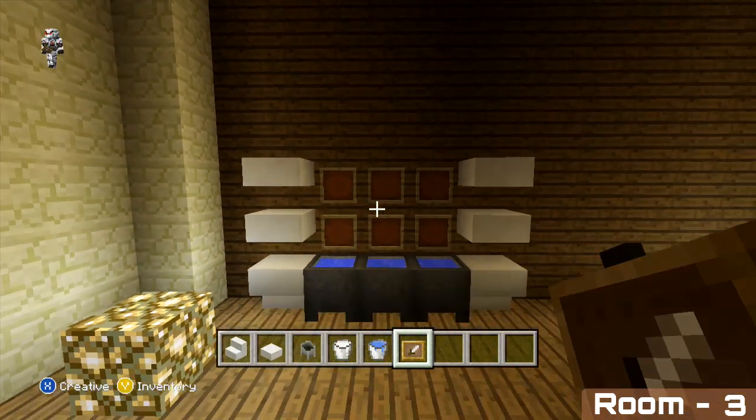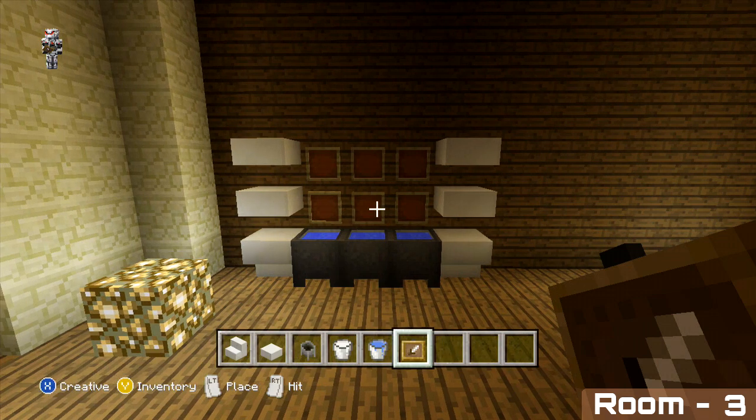You could fill the item frames with any item you wanted, but we're just going to leave them as they are for now. All we have left to do for this room is to add a shower and our lights.